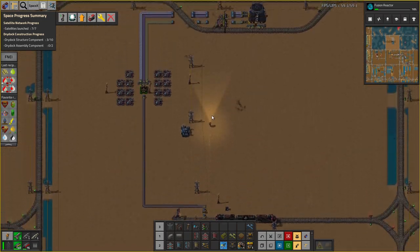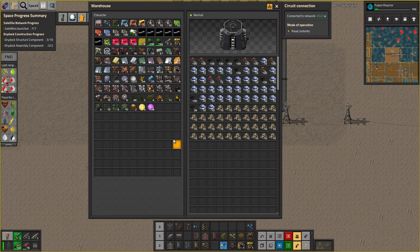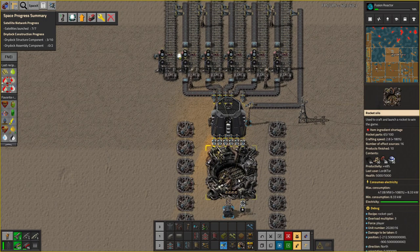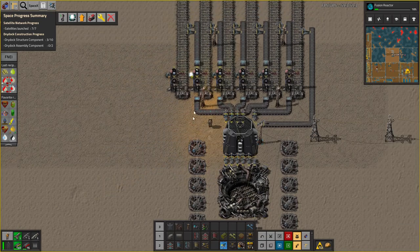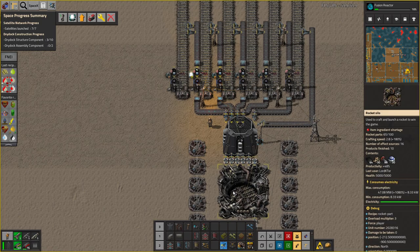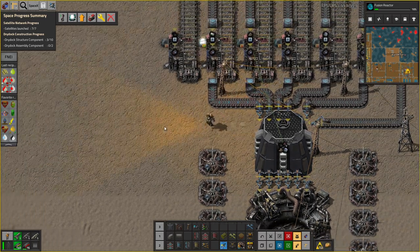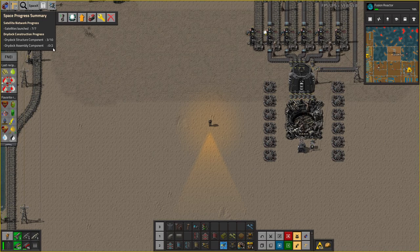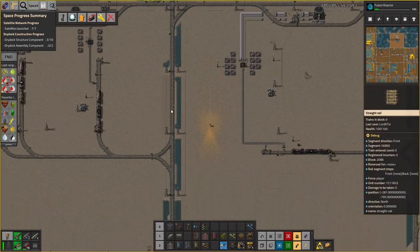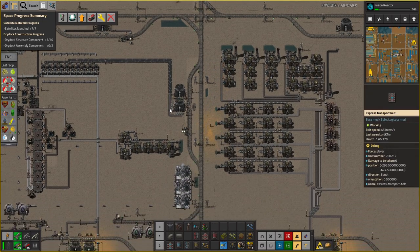That's the remaining six dry dock structures, which is why we were able to end this. We will deliver these guys up here, which means when this can launch — it's waiting on these guys — when it can launch, it can launch all ten of those. There'll be one sitting right here and another six in there, making the seven that we need. So we're done as far as that's concerned. We can now focus on the dry dock assembly components, which are going to be a little bit more challenging. At least we've got those two things done — 24 minutes for a reasonable outcome.